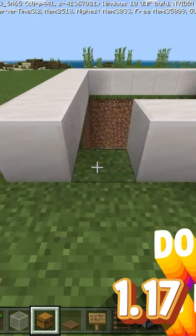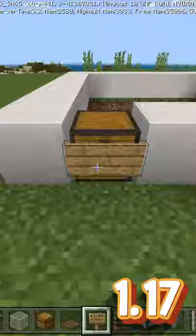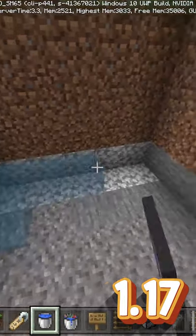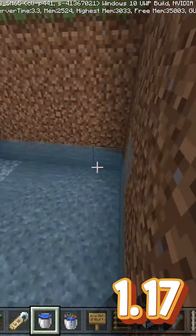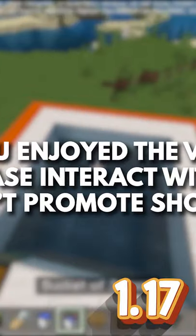Place a border like this, grab your chest and place it right there. Place yourself a sign in front of the chest, grab yourself some water, and then be sure to fill it up all the way to make sure all of these are source blocks — if not, it's not going to work.